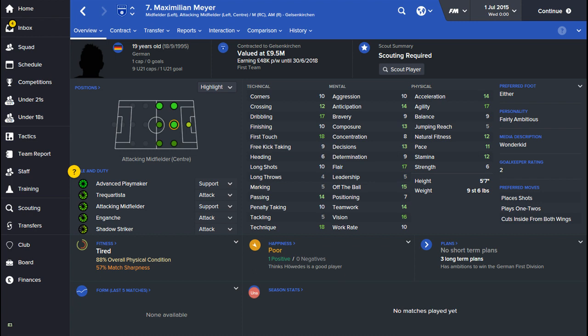Looking at his technical attributes, he's got fantastic dribbling and first touch, his passing is good, and he's got good technique. Having a look at his mental attributes, he's got very good anticipation, really good flair, good off the ball, good vision, and good teamwork.